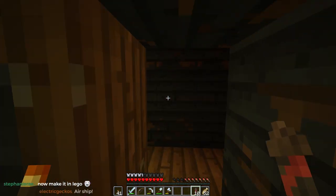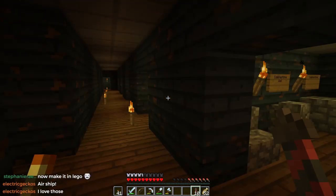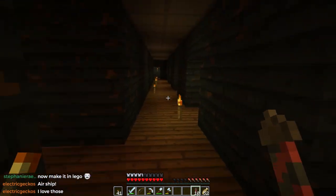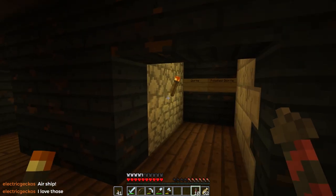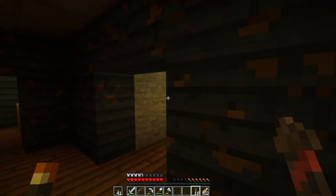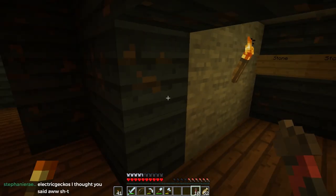I don't know what color wood this is and this is super dark - yeah, this is it. All right, cool. So what were we looking for? We were asking about carpets. Andesite, polished andesite, diorite, granite, polished granite. Stone and stone slab - they look the same. Red sandstone. Interesting. Chiseled red sandstone.